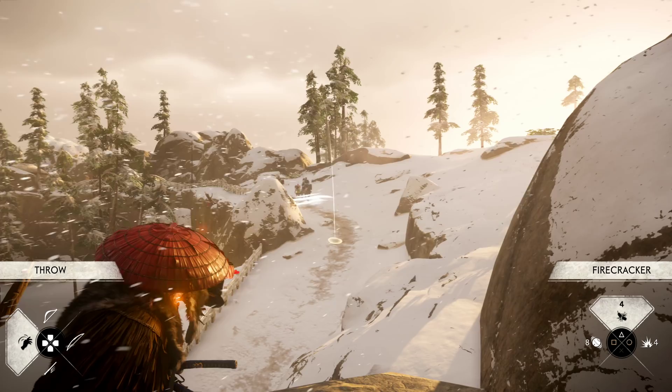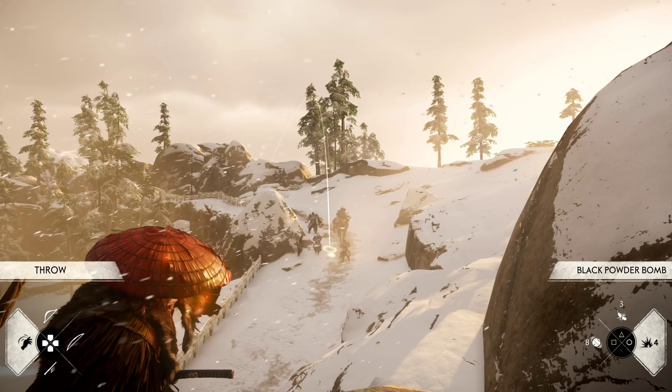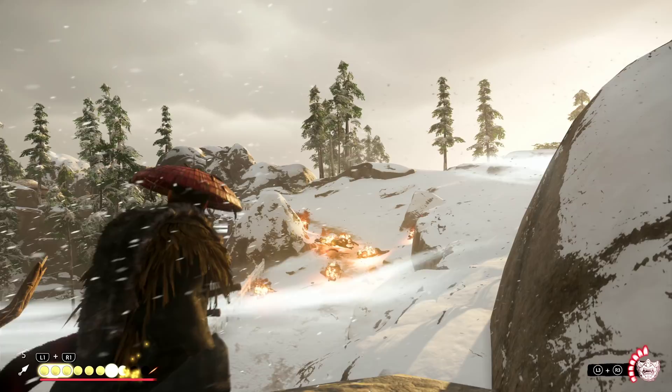We're going to be going over a couple of key combinations that you can use to absolutely decimate groups of enemies, such as the one you're about to see right here. Just toss out a nice little firecracker, everybody decides they want to see what it is, one black powder bomb, and boom — every single enemy will die.